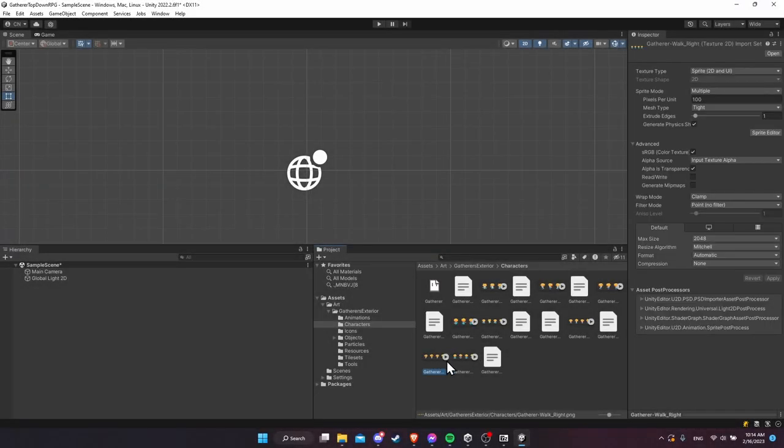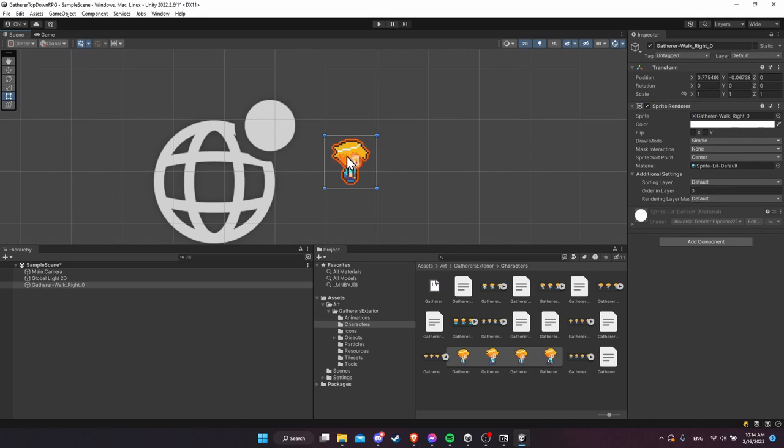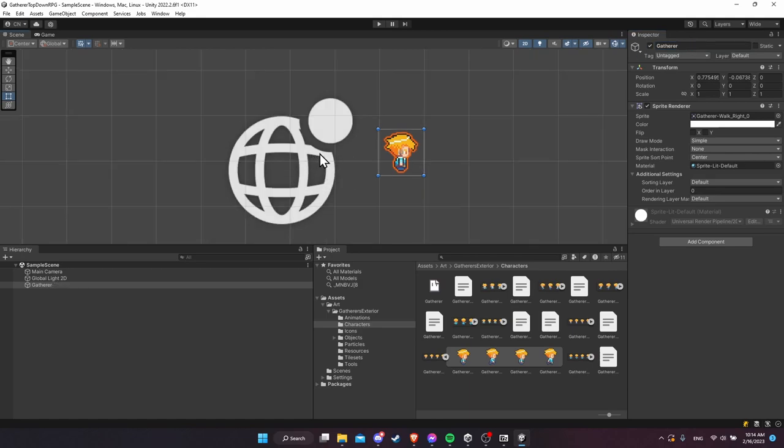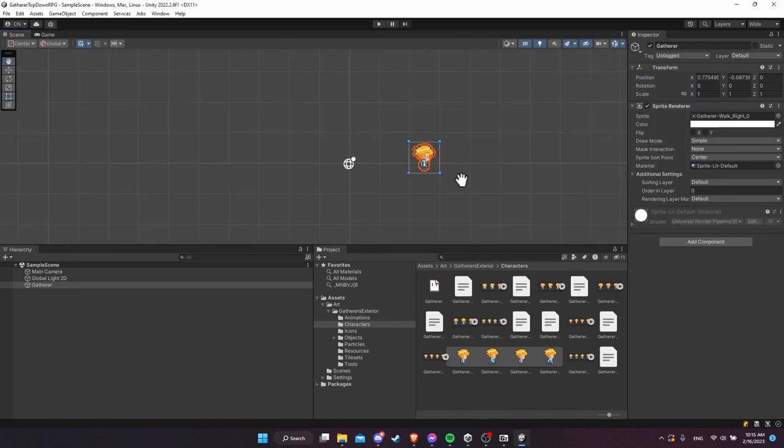Let's start by dragging one of the walk frames to the scene, which will be our default idle pose. I'll drag 'gatherer walk right frame zero' onto the scene and position it somewhere around there. That'll create a game object automatically — I'll rename it to 'gatherer' or 'player', whatever you prefer. Let's also take the gizmos and make them way smaller using the 3D icons slider in the top right of the scene viewer. Then let the gatherer transform position to zero zero.